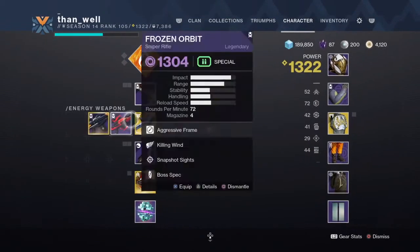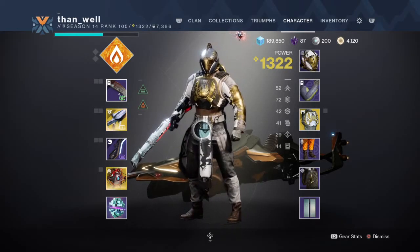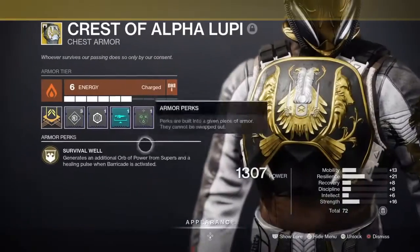It's quite literally the Dragonfly perk, as you can see down there. I'm playing Titan — I don't normally play Titan. I'm using the Crest of Alpha Lupi, which I don't normally use either.